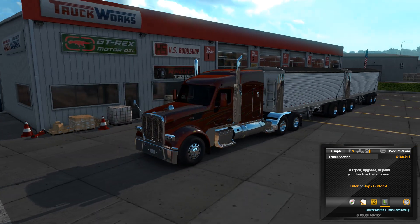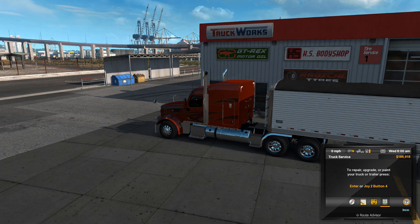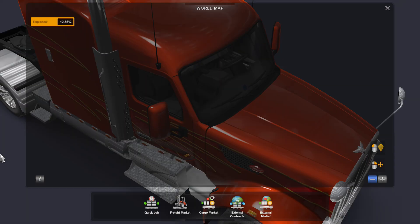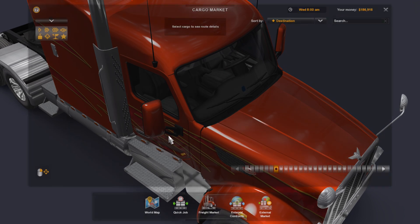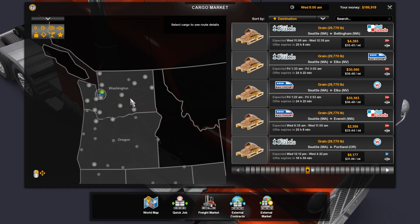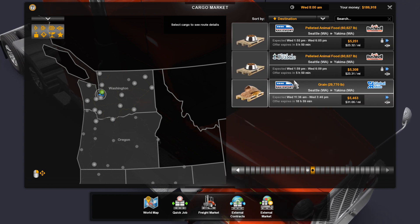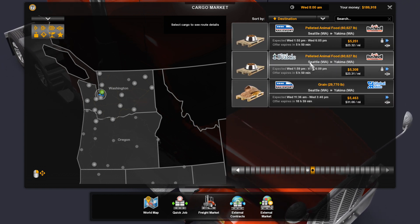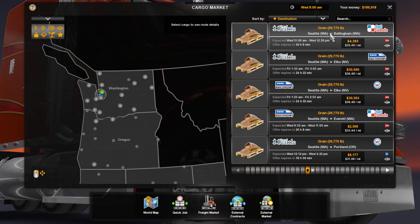Here is our trailer. Looks pretty slick actually. Don't mind this truck — it's not the Peterbilt 389, but not too bad. Let's take a look at the cargo market. We are currently in Seattle, so we can take grain — that's our options, basically. Just grain or pelleted animal food.